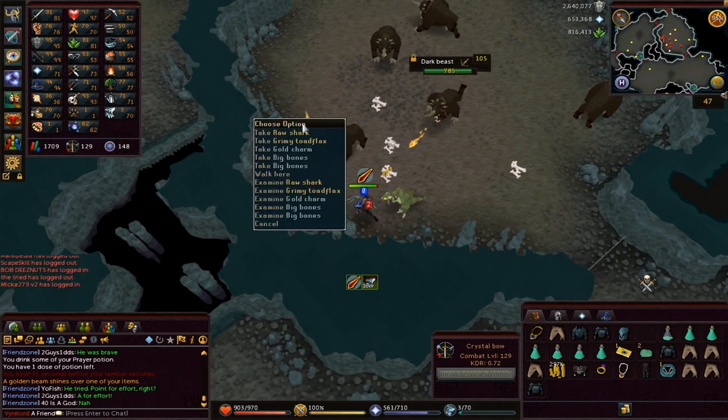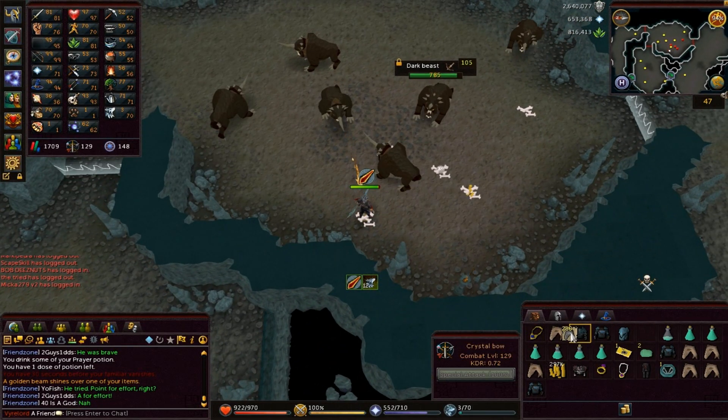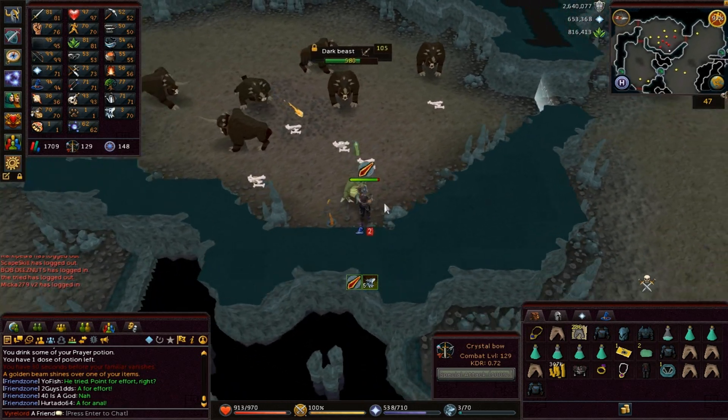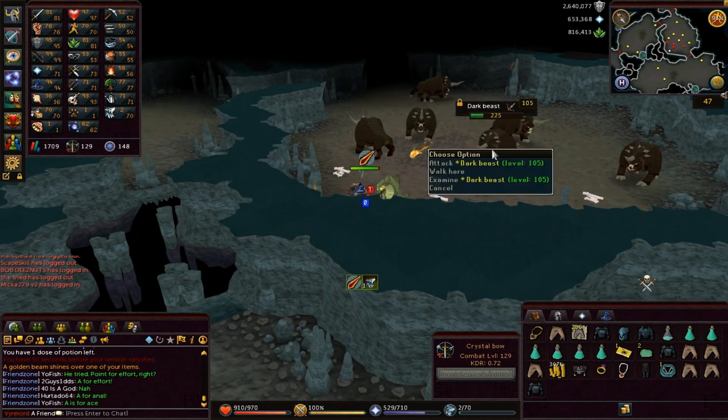What the fuck is that? Is that Raw Shark or Grimy Toadflax? 200, and what is that, 38? Some extra loot, but I keep getting these golden beams — I don't see any Dark Bows. I want a second Dark Bow, please.